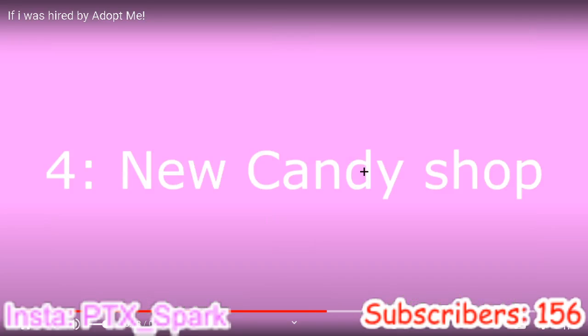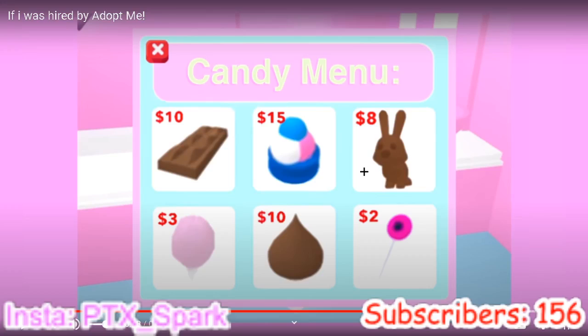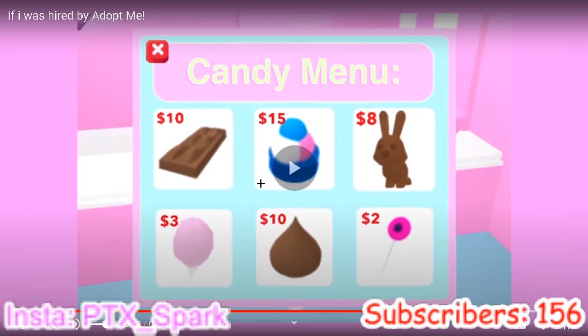New candy shop — that actually looks really real. If it were actually in Adopt Me: there's a chocolate rabbit, a lollipop, a chocolate drop, some cotton candy, ice cream, and a chocolate bar. That actually looks really good. Though, if you fed a chocolate bar to your pet, logically they would probably get sick because chocolate is toxic to dogs and I think cats too. But this would be really good for roleplays and videos about candy.